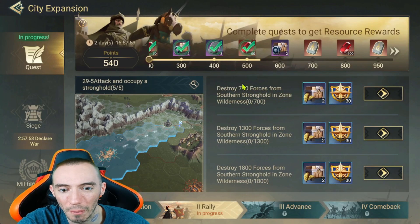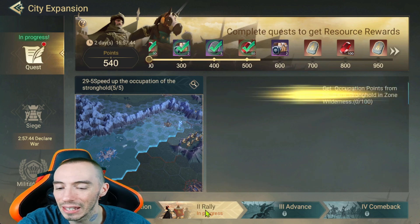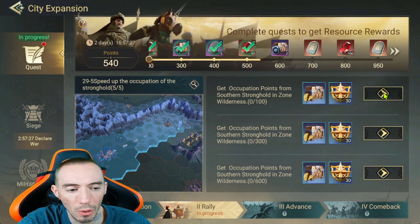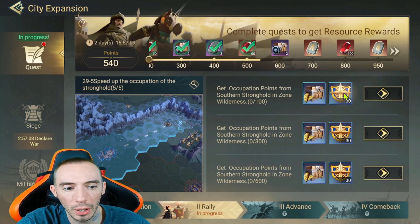Moving on, we have the City Expansion event. This event is currently in progress — it's a quest in the rally area and it's a really simple thing you should be doing. You don't even have to be super strong, just active. What we're doing is capturing stronghold territories. Click the little arrow icon and it will instantly take you there, but let me show you step by step how to get there.